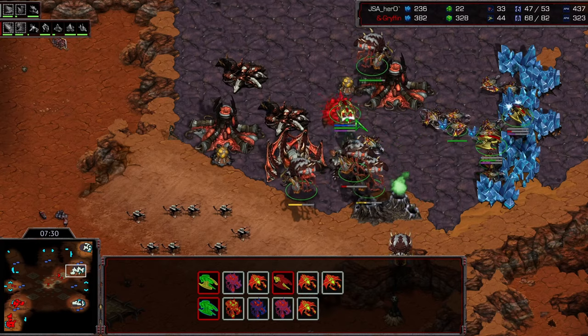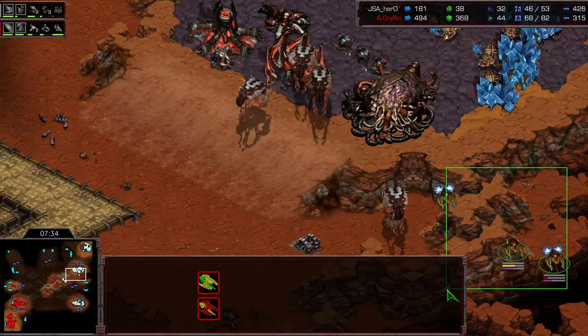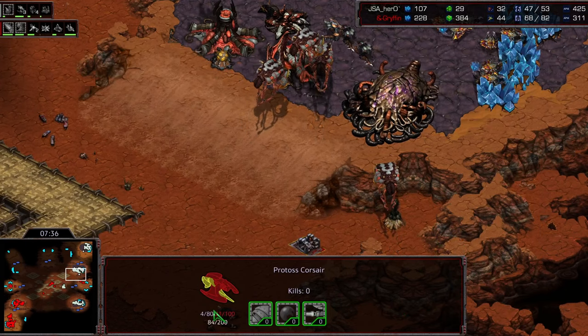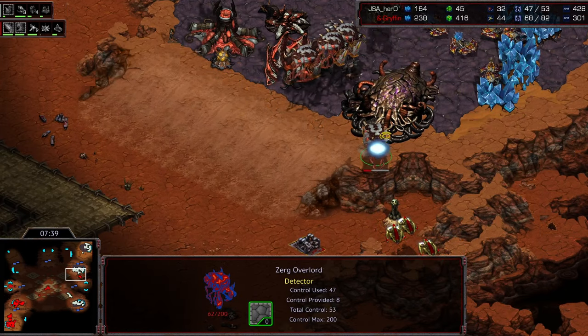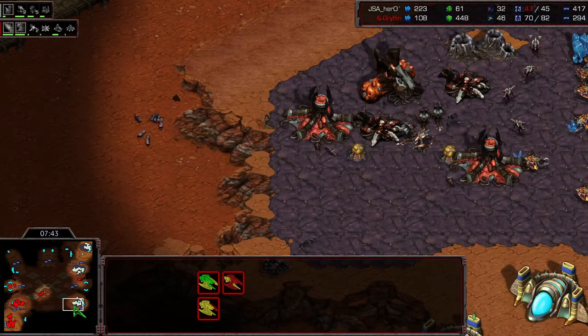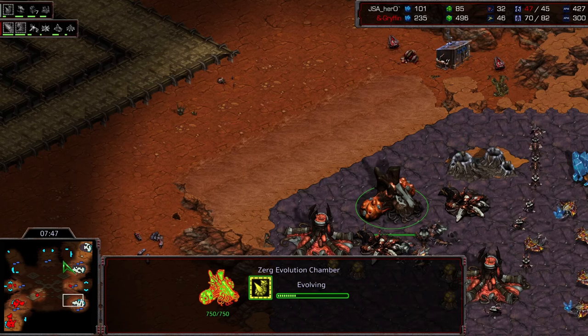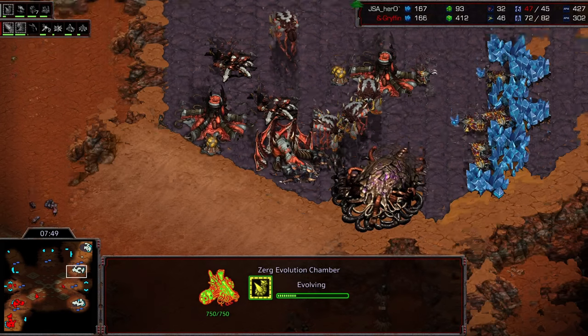Coming in going to kill some overlords. Almost losing that Corsair — it is so low! Corsair just barely managing to slip out with just 21 HP. Comes back in for another overlord kill. This is too much damage — this amount of overlords dying right now. He's got seven overlords in production.